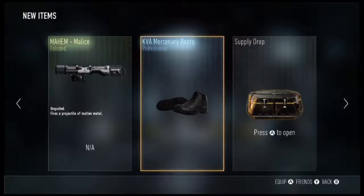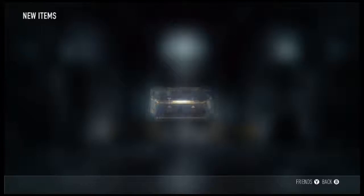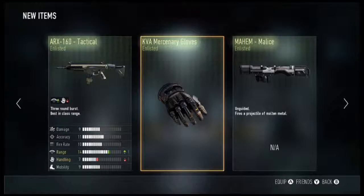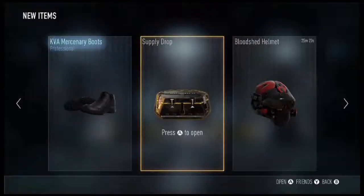No — you give me a Mayhem Malice and KVA Mercenary Boots. Come on, press it now. We get ourselves another ARX 160 Tactical, which is minus one range plus one handling. And some boring KVA Mercenary Gloves. We haven't had any of the new Royalty items yet. Let's go — three, two, one, open!